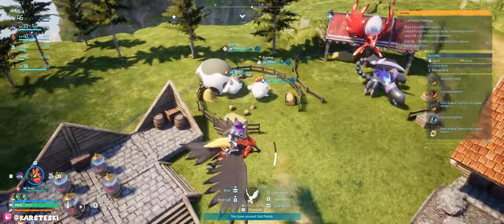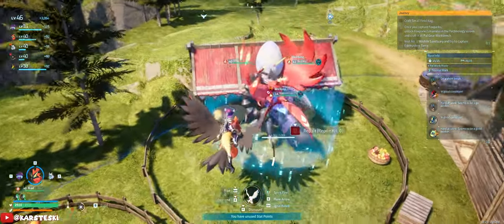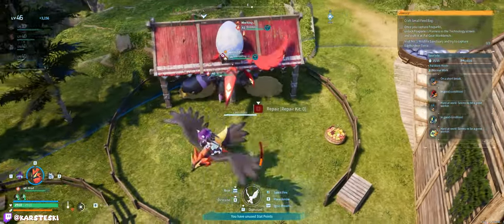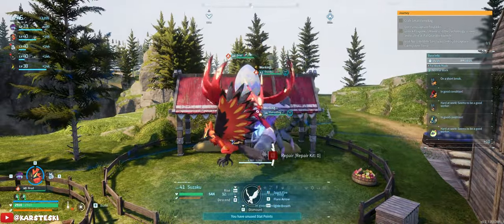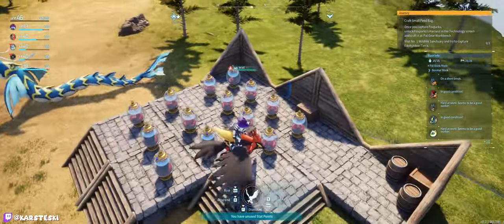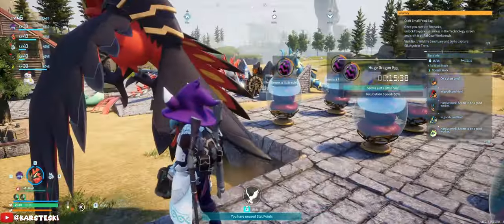In terms of breeding, I said that once we got a good Menacing I would try to breed it with something. We got a Menacing with Swift, Runner, and Nimble. We had a Suzaku with nothing on it so I decided to put them together. We had one with Swift and Runner before, so there are a few eggs, and I put it with our other Suzaku Aqua.